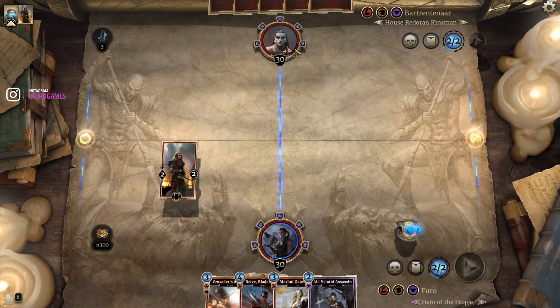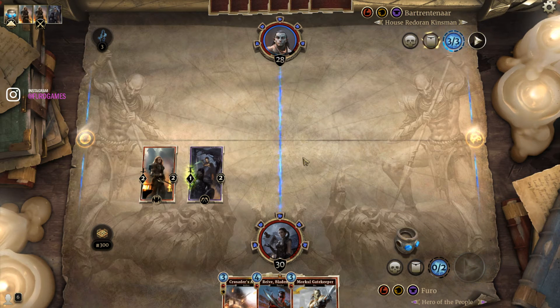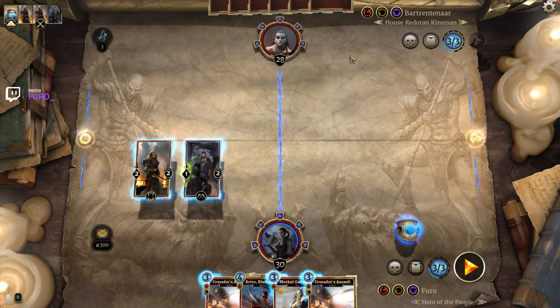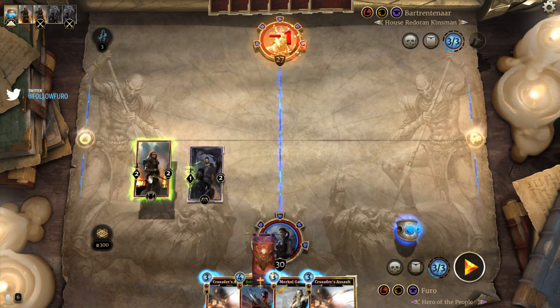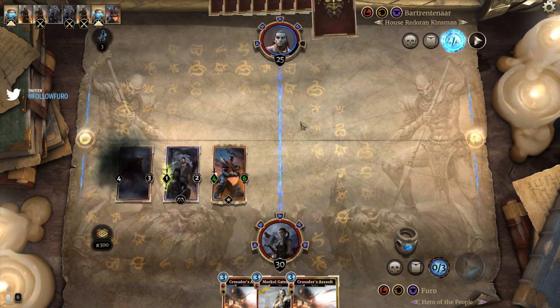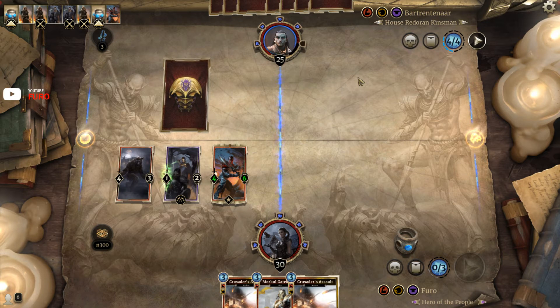An Assassin is incoming, and I prefer that over the Gatekeeper — it gives us a lethal creature on board. A bit less damage this turn, but with the rally effect we might push more in the future. Next turn the Blademaster would be a 4/6 and that's pretty powerful. If he drops a guard we can go for the lethal rally effect and kill it without a problem. He's starting super slow. Is he already conceding? I'd rather play the Blademaster — not even taking the four.